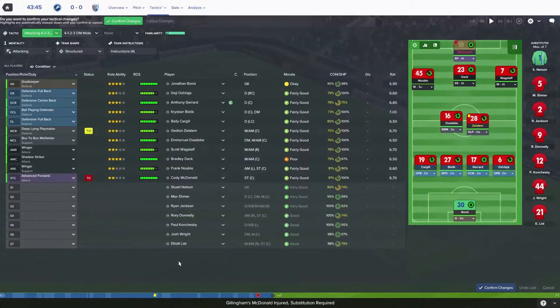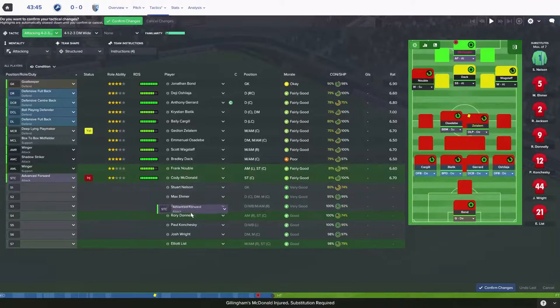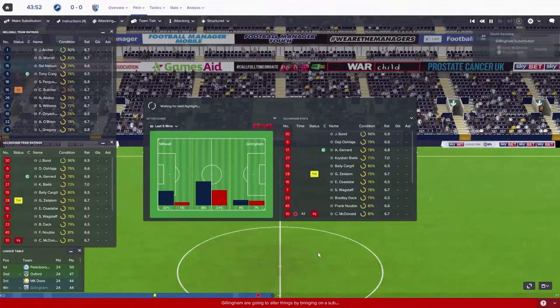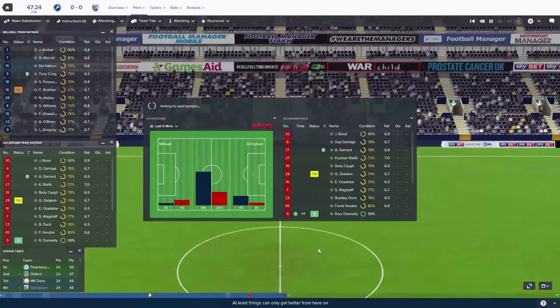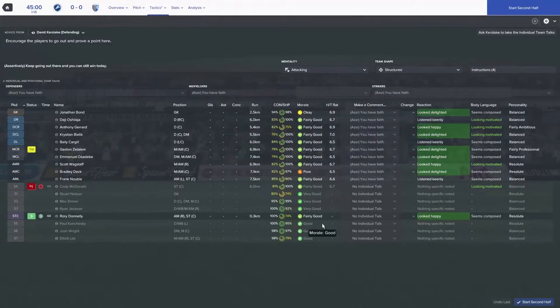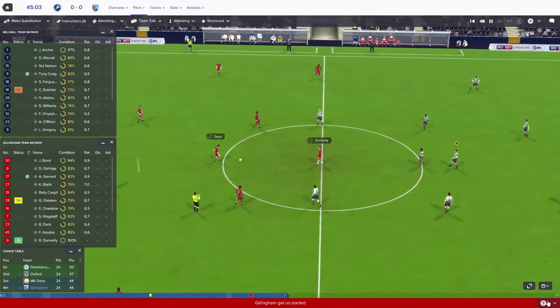Do we go for Rory Donnelly or Elliot List? I'm going to sub for Rory Donnelly. Not the biggest fan of Donnelly if I'm being honest. But Elliot List is still very much a young guy and he's not really a first-choice striker - he's more of a winger for us. So let's put Rory Donnelly on and hopefully he can come up with the goods. It's half-time, 0-0. Not been the greatest game, it's been a bit scrappy. Hopefully the second half is going to be a little bit better.